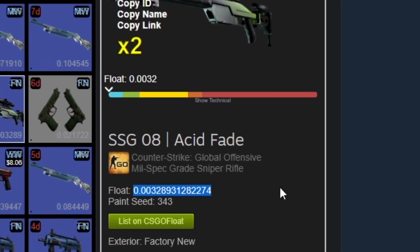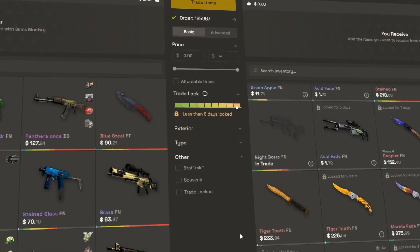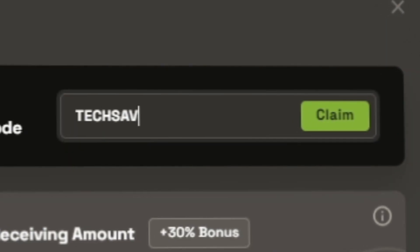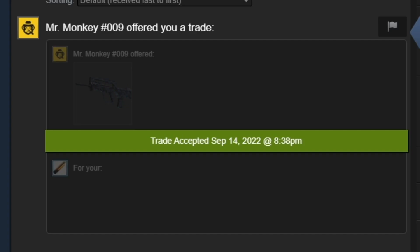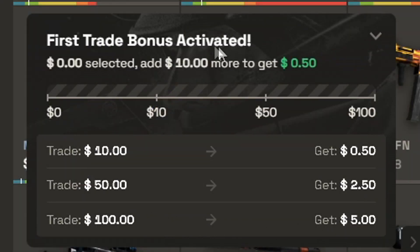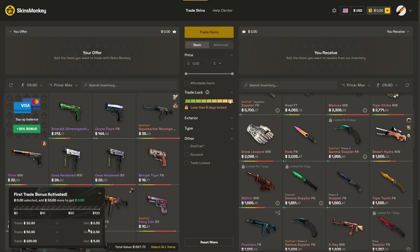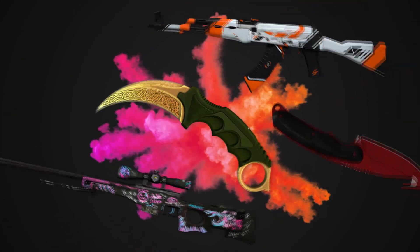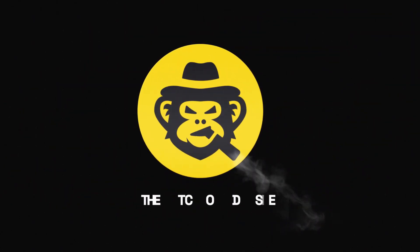Are you looking for low float skins for trade-ups? Check out today's sponsor, SkinsMonkey. It's a very convenient trading bot site that charges no overpay for floats. I found two 0.01 consumer skins and used code TECHSAVY for a 35% deposit bonus and got the tradable skins instantly. If you're new to the site, you get a $5 bonus to trade with — you do have to trade to activate it, but it's a little bit of extra. And if you don't have any skins, the site's always running at least three giveaways. Check out SkinsMonkey through my link in the description and the pinned comment.